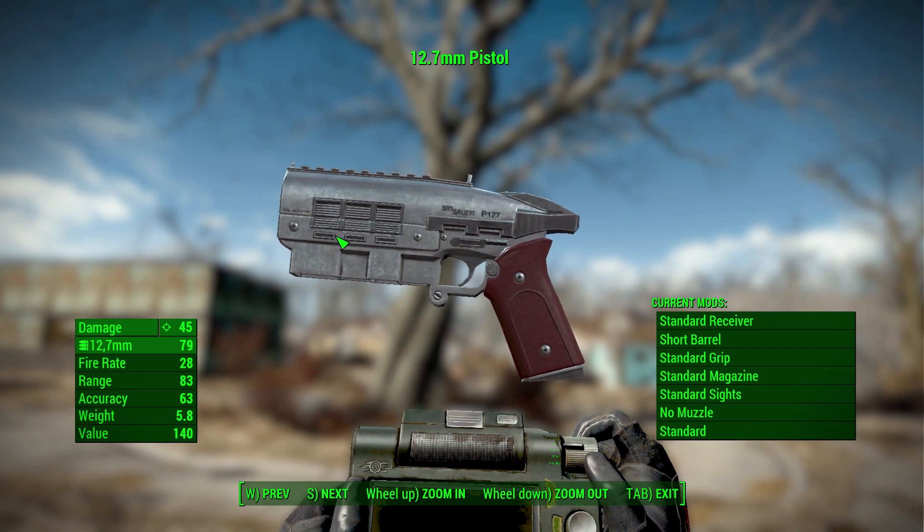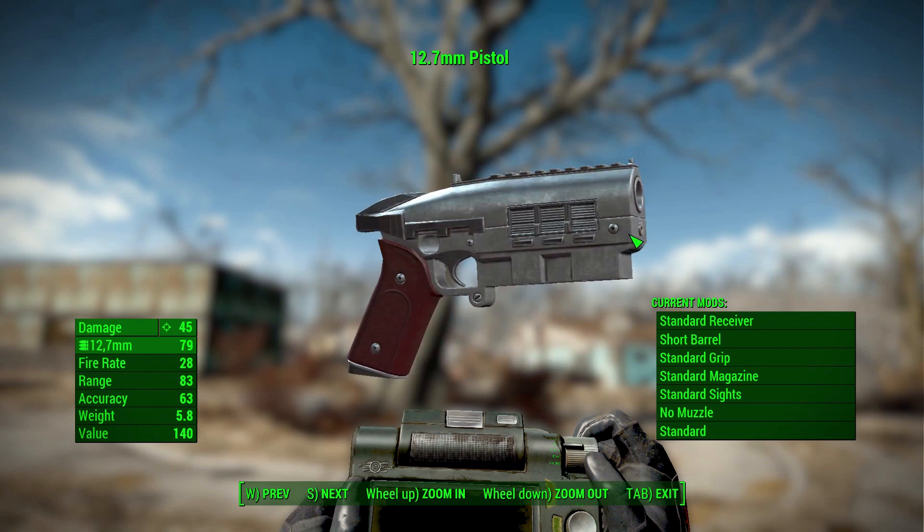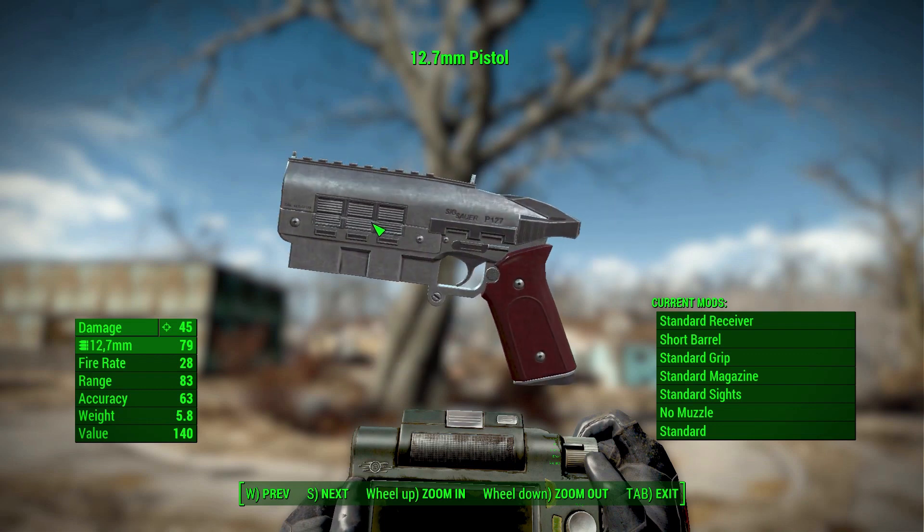As for how you get your hands on these things, they will start to spawn in the world on raiders and gunners, as well as in vendors between levels 15 and 25. So you should be able to pick one up pretty easily, either from a random enemy or indeed in a store. Or, of course, you can do what I did and just console command them in.